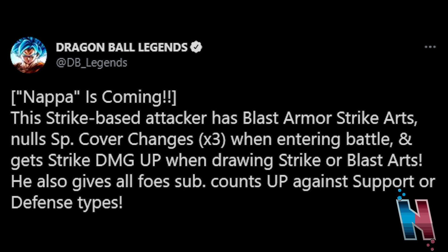Blast Armor is practically a guaranteed safe entry in neutral, especially if your opponent has nothing but Blast Arts cards. It's a good way to enter your opponent's range. Nullifying cover change is also an amazing perk because of units that have really good cover change abilities, like Goku, Gogeta, and a plethora of others. It sucks that it only nullifies up to three times, but the fact that it can nullify at all is still a good thing. He gets Strike damage up when drawing Strike or Blast Arts cards, so no matter what offensive option you take with Nappa, you're going to get that buff towards his Strike damage.